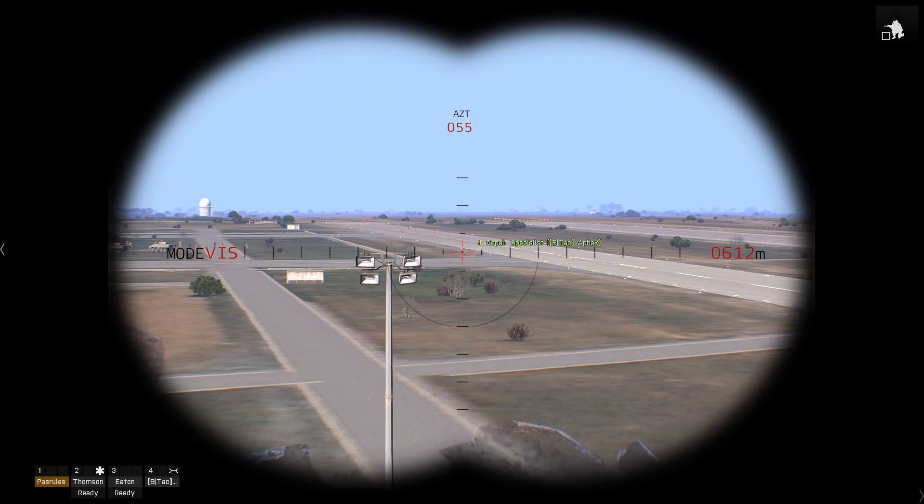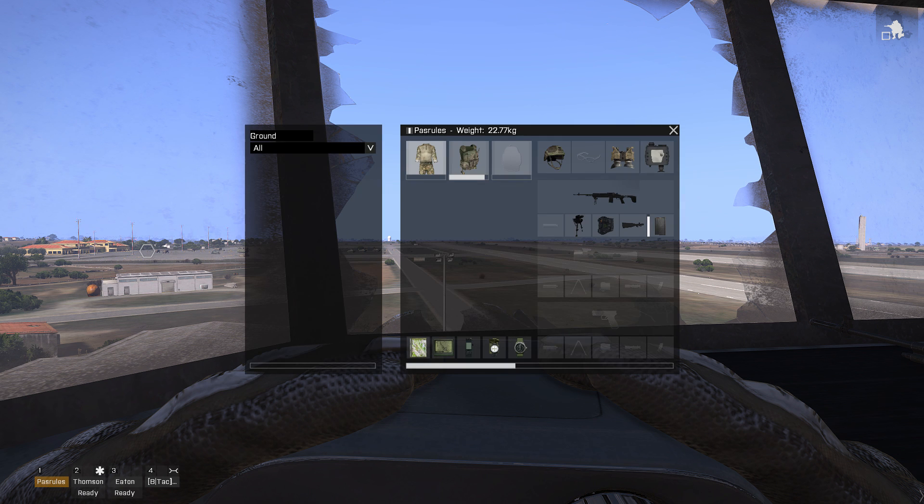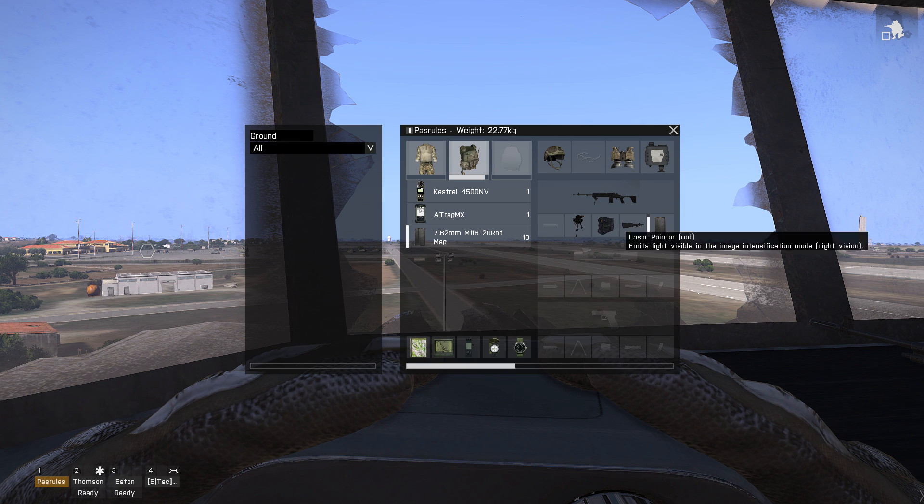This is a video detailing ACE 3's ballistics system. What you'll need for this video is a default Arma 3 scope, ATrag MX, and a Kestrel 4500, as well as a rangefinder.